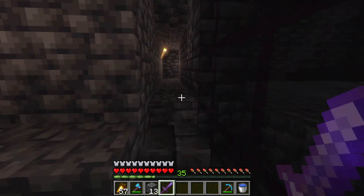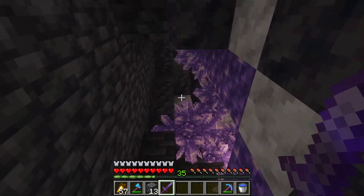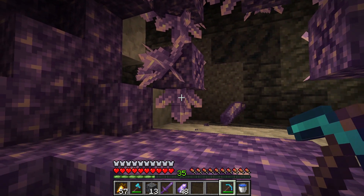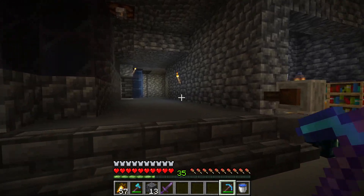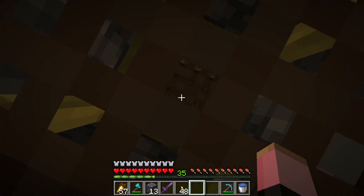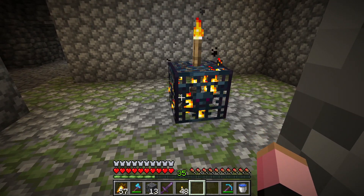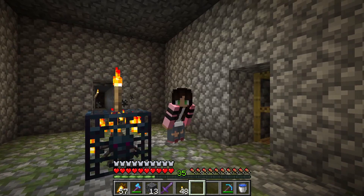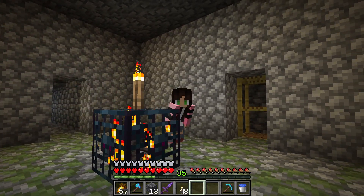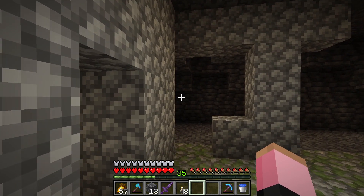Another great thing you can do is explore the area around your XP farm and see if there's anything else that you can take advantage of. For example, I found this geode right next to the skeleton spawner, so there's another easy resource I can stock up on while I'm down here. It's also a good idea to look around and see if there happen to be any other mob spawners — even if it's not one that will activate when you're in the farm, it's pretty cool and convenient to have access to another farm from one central location.